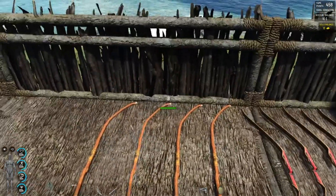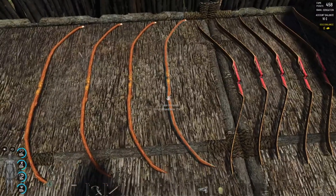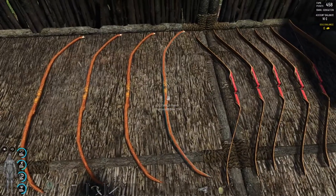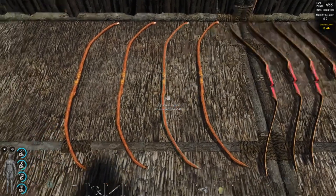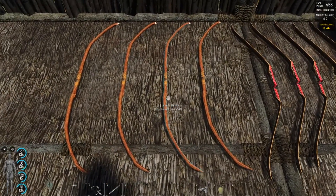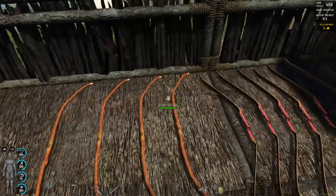Now we have a lot of different bows in SCUM. The very first one is the Bow 20 Pounds — it's the first one you can craft yourself. Then you can craft the 25, the 30, and the 35.